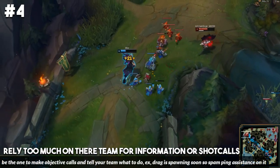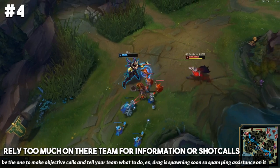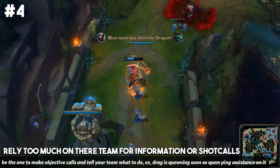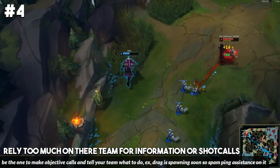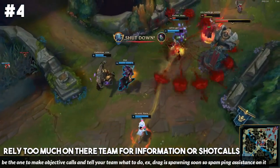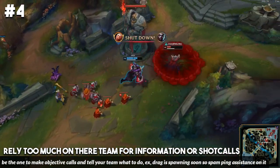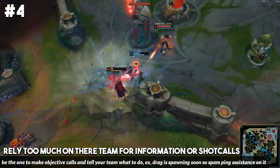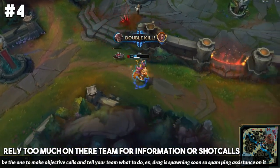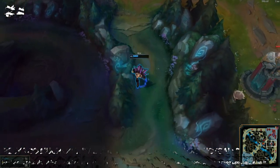You also have to be the one to take charge and make objective calls — tell your team what to do. In so many of my recent games, I've known what the right call is, but I've decided to listen to my team instead and it's ended up backfiring. You've got to be the one to take charge if you know the correct play. If you know you should be backing off to prepare for dragon or going for baron instead of a tower, make that call and then learn from those plays. Making calls and being the shot caller on your team is going to help you improve a ton in the long term.